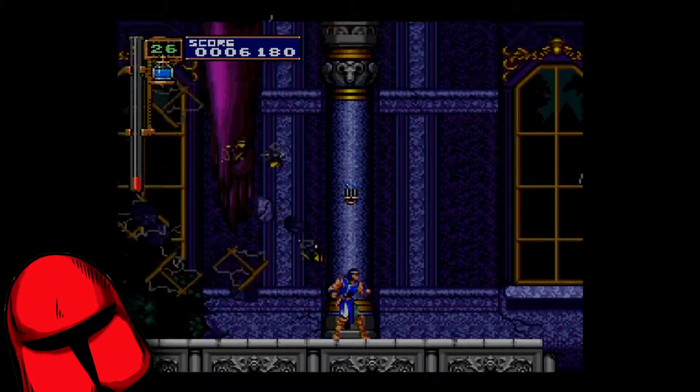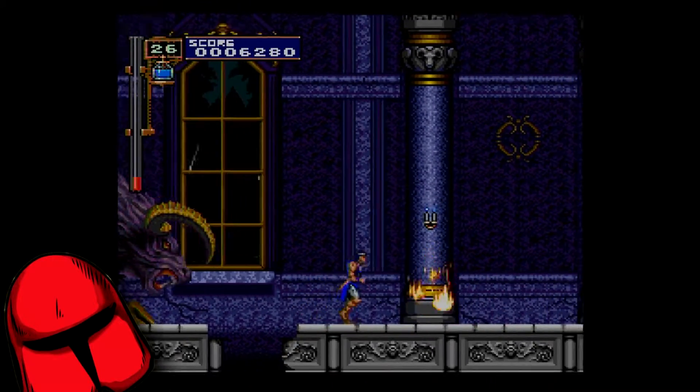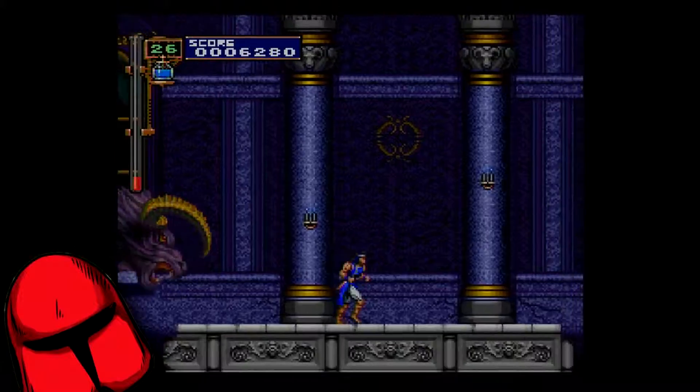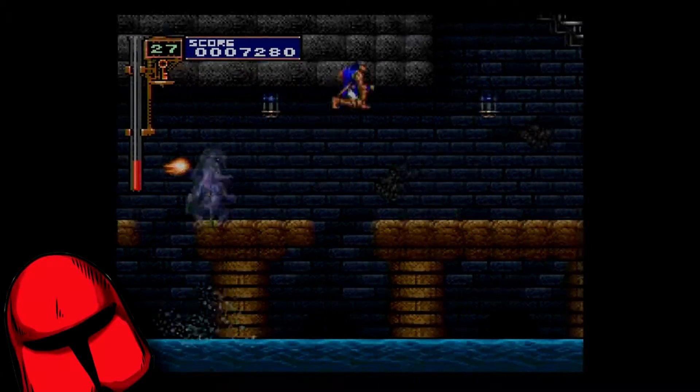First things first, during stage 2, as you're fleeing in terror from the giant zombie bull thingy, make sure to hit this very specific candle. It has a key. Now, don't get any other item and proceed through the stage until you reach the subterranean caves.